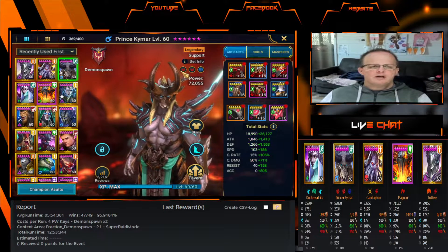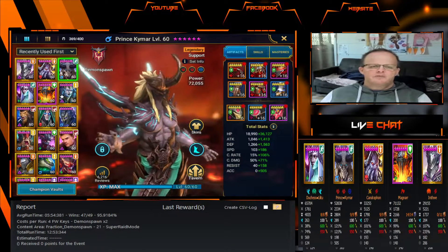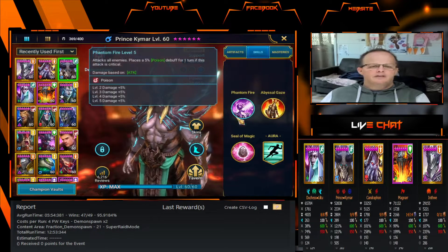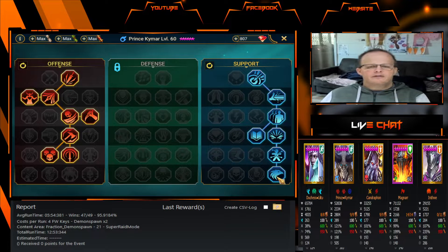Next we have Prince Kaimar. He is in two Perception sets and an Accuracy set, giving 505 accuracy — he's a Champion where you want to put as much accuracy as possible. He's at 55,117 HP, 2,459 attack, 2,829 defense, 289 speed, 121% crit rate — we only needed 100% but went over due to gear — 121% crit damage, 198 resist, and 505 accuracy. His skills are fully booked out as he's used in a lot of areas of the game. His masteries include Eagle Eye to give additional accuracy.